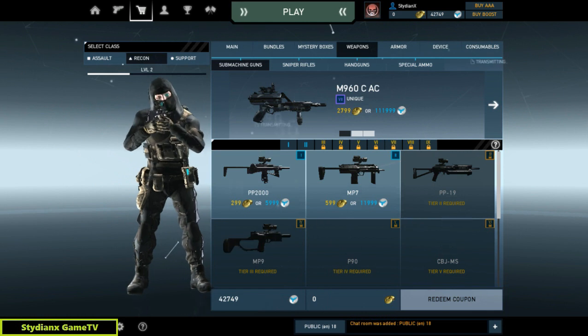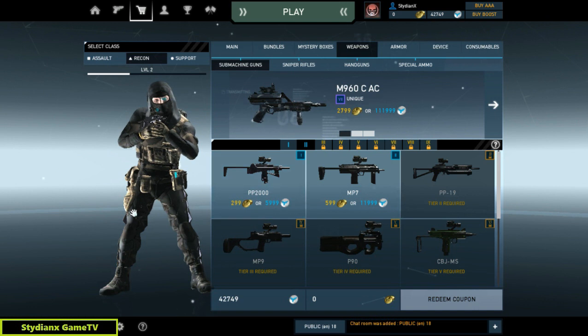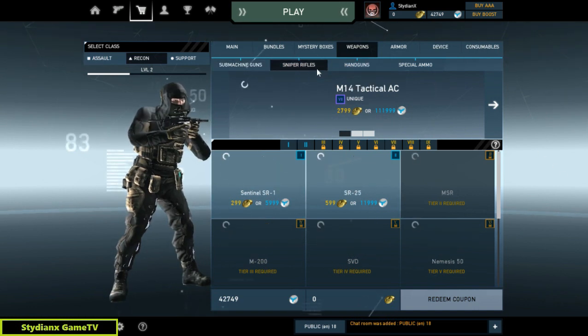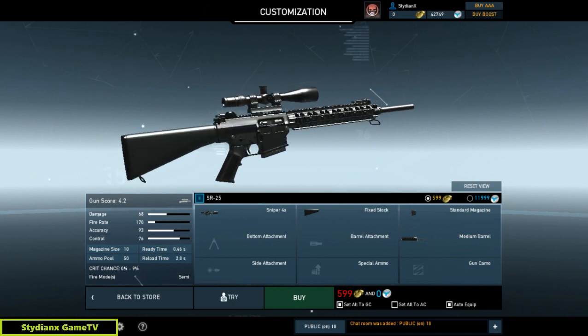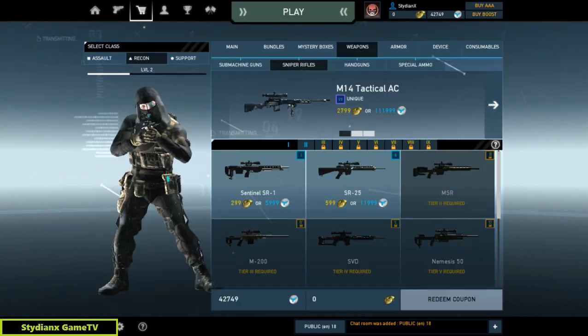Let's check out the Recon class. Here we have the sniper rifles — this one right here is one of the good looking rifles out there.